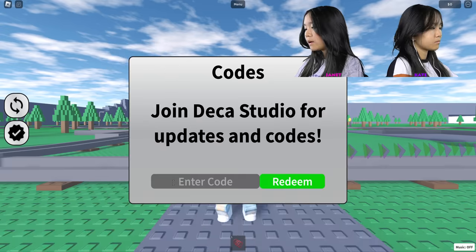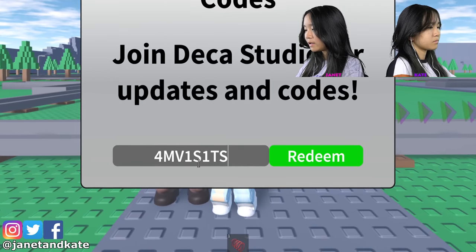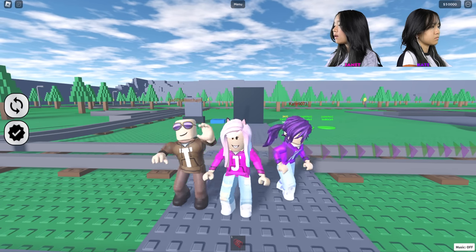First, I'm going to enter a code here. The code is '4 million visits,' but instead of an I, there's a one in 'visits.' So I'm going to redeem — and I got $50,000 up here.